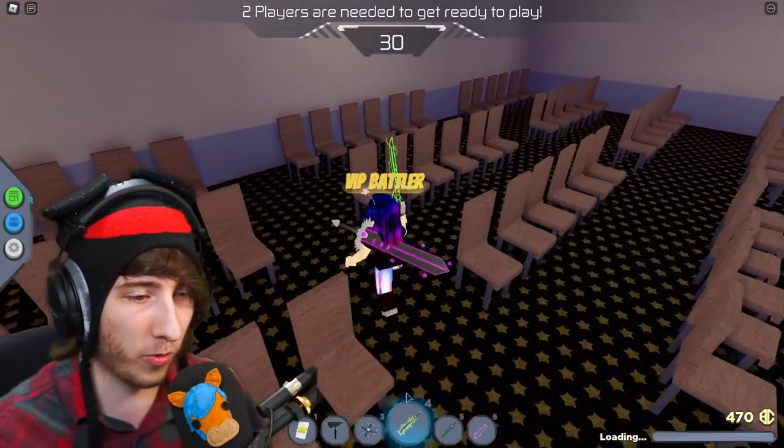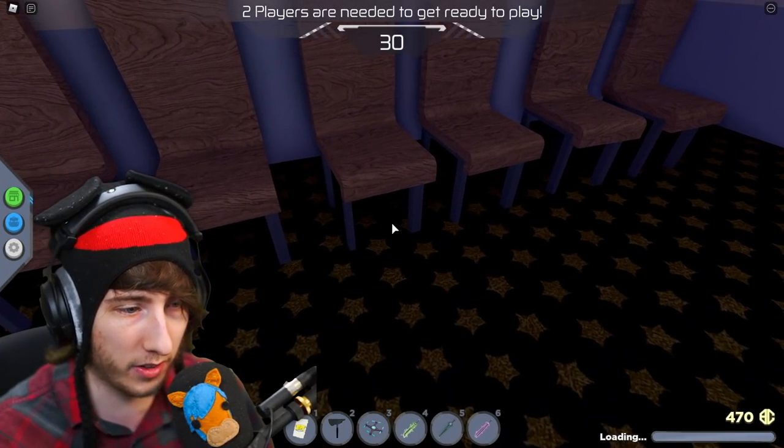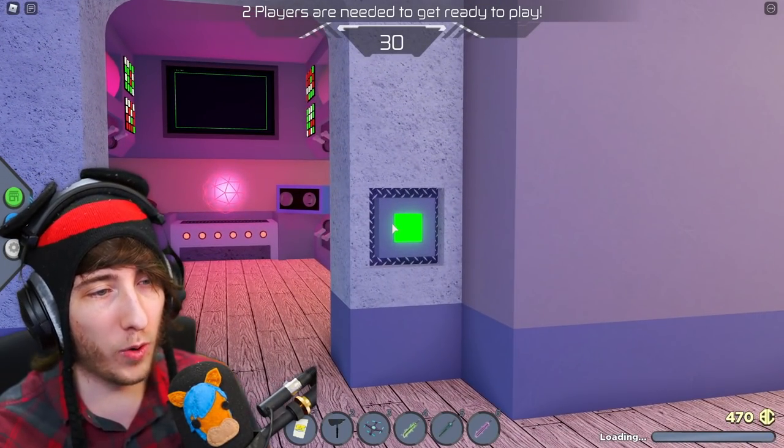Once you're in the elevator, check out this photograph — it's a nice photograph. Then come over here, put your sword away, and there's going to be a little green star right underneath this chair. You can see it if you light it up a little — it's green. Click on it.